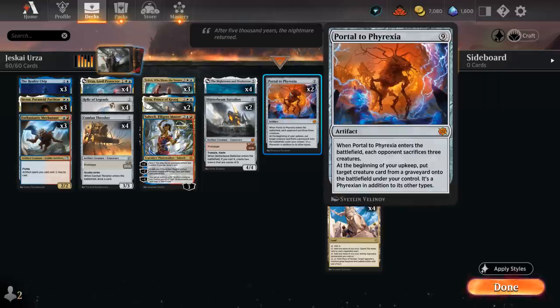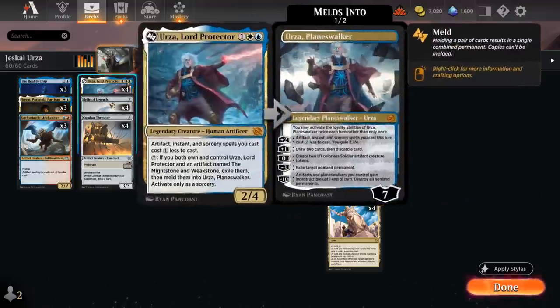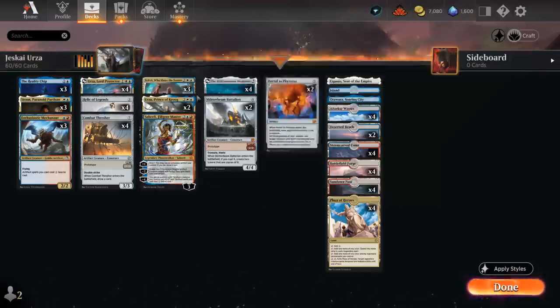Portal to Phyrexia is a nine-mana artifact which is quite pricey, but we can potentially ramp into it using the two mana from Mightstone and Weakstone — which just cannot be spent to cast non-artifact spells, a convoluted way of saying we can still cast artifacts with it and also activate abilities like the one from Urza Lord Protector. Once the portal enters the battlefield, the opponent will have to sacrifice three creatures, and at the beginning of our upkeep we can put a creature card from any graveyard onto the battlefield under our control — so that's also maybe a way to get back an Urza that the opponent answered earlier and then still meld it.